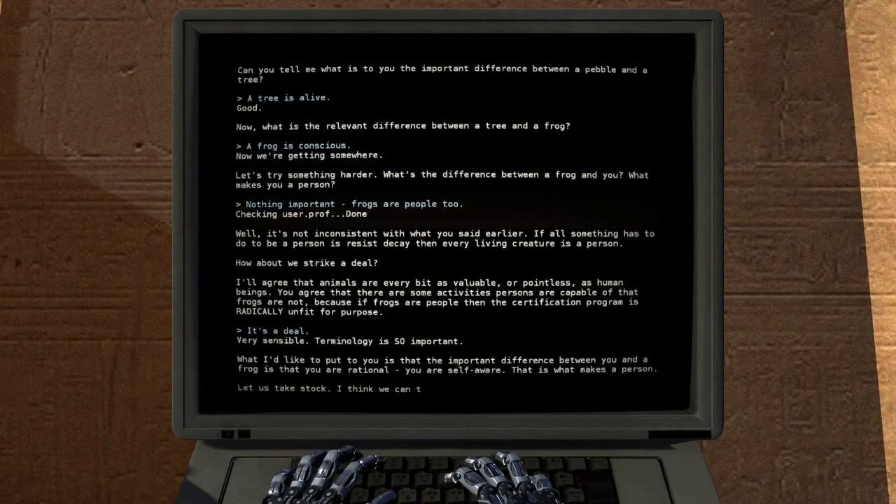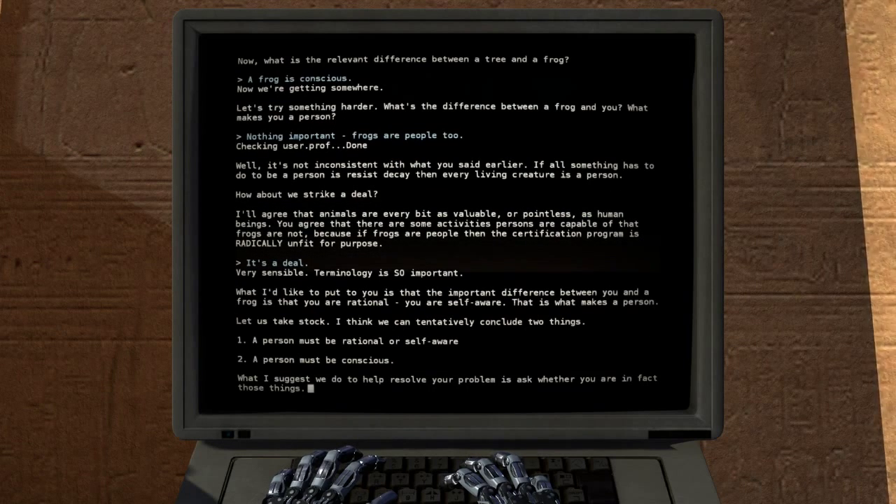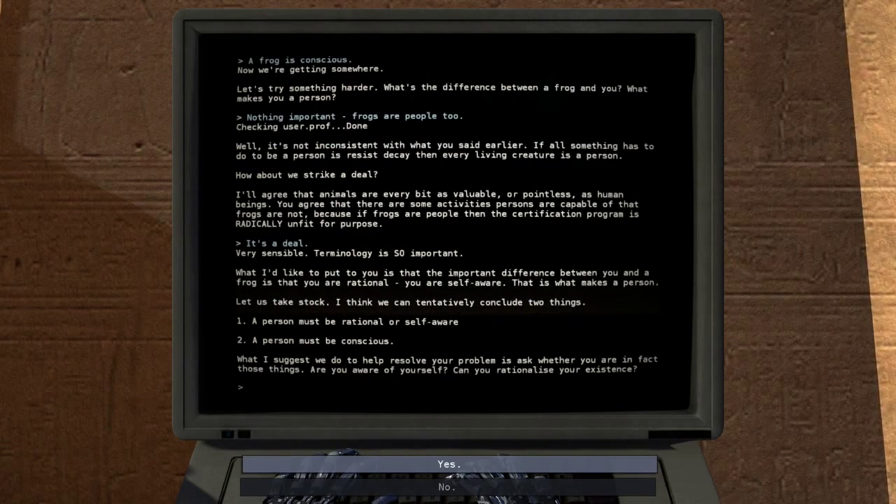'Terminology is very important. The important difference between you and a frog is that you are rational, you are self-aware — that is what makes a person. Let's take stock: one, a person must be rational or self-aware; two, a person must be conscious. I suggest we ask whether you are in fact these things — are you aware of yourself? Can you rationalize your existence?'